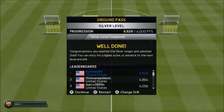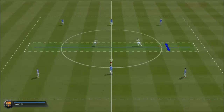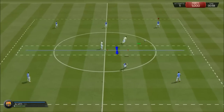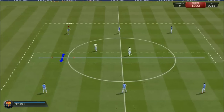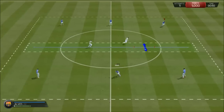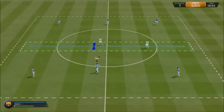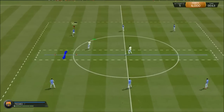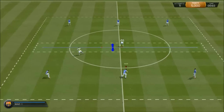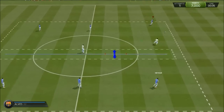Next is the gold level, which is a bit tricky as well. You want to ping-pong the ball in between the moving blue arrows to pass it to the player on the opposite side. Timing your passes correctly can be a bit troublesome, but this is what worked for me.